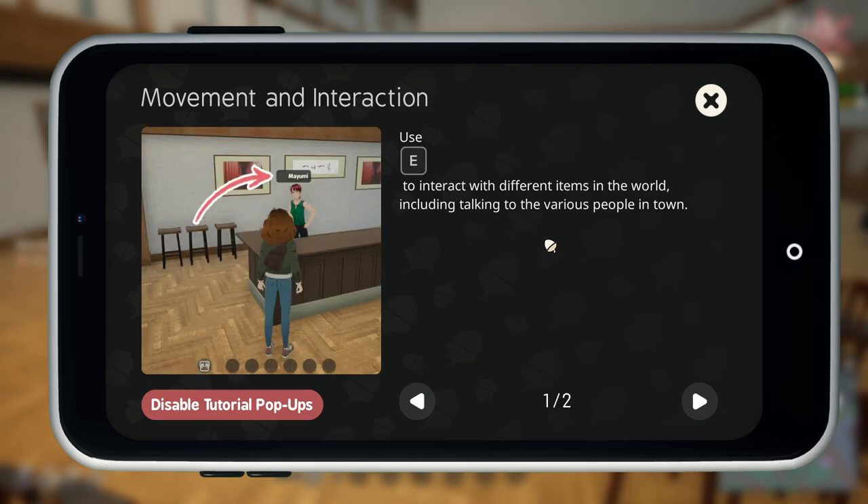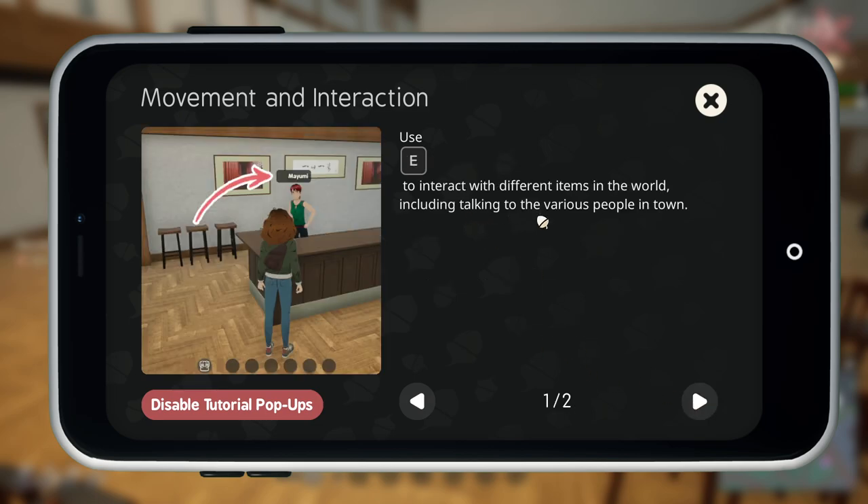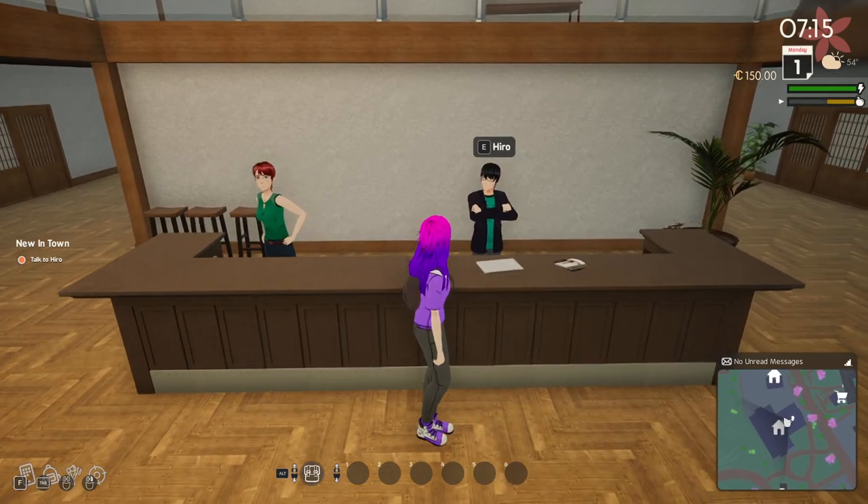Press E to interact with different items in the world. W-A-S-D to move. Move the camera for a close look in aim mode. I have auto walk on — that's right.